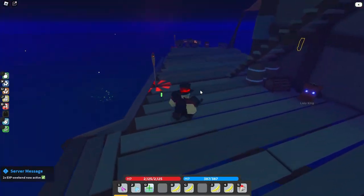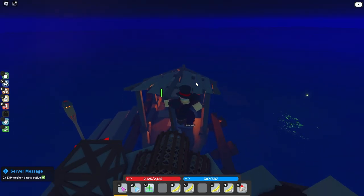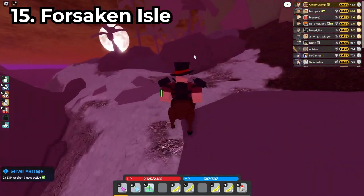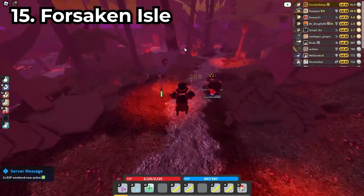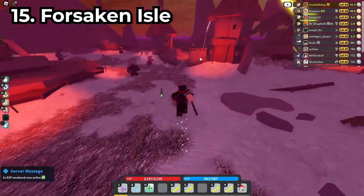The last golden mushroom can be found in Forsaken Isle. For this I just recommend running to Turo's Maw and then using this right here. In Forsaken Isle, just make your way over to the Mokotua spawn area, and it's just going to be right next to it, right over here.